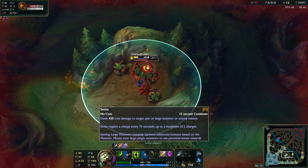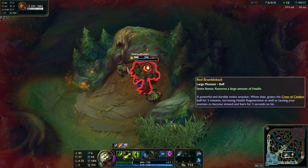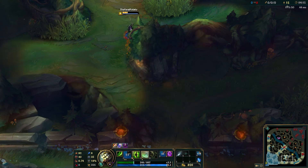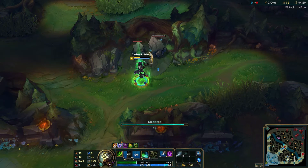You might be pretty low and probably don't have any pots anymore, but you still have your Smite. What I usually do is smite this and that gives you health back - that's why I save my Smite for that point. That's why I like starting blue side, because when you come down here you have Smite to heal back up.